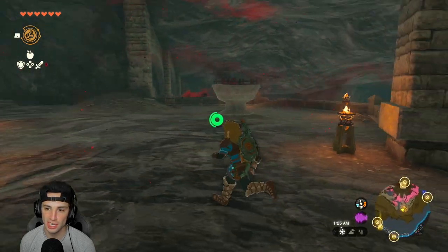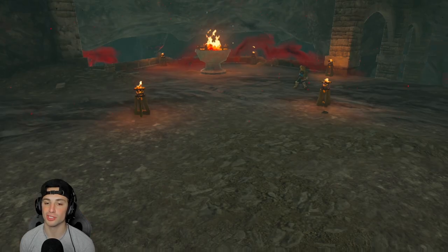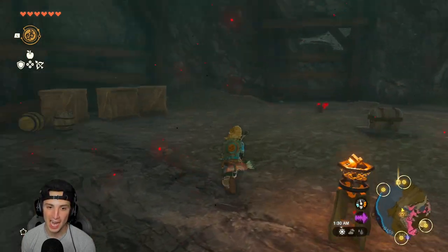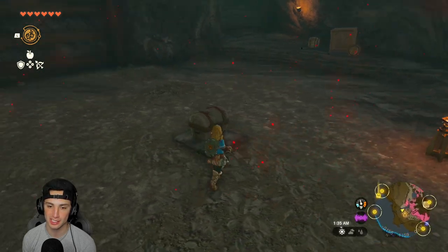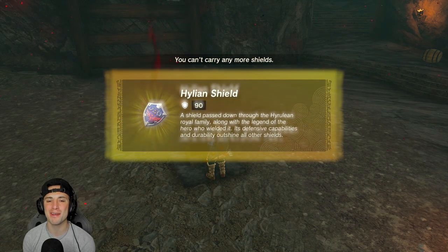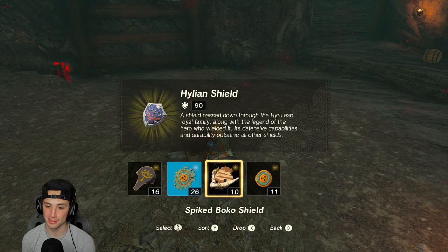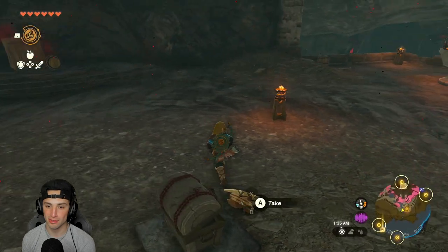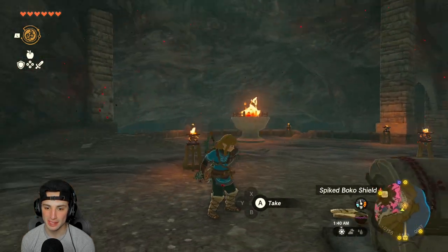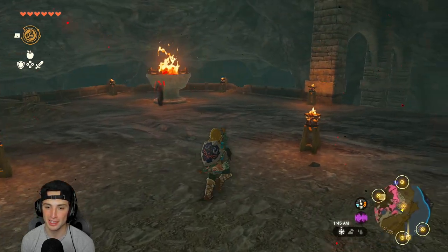Once you're past the Gloom Hands, you can obtain the Hylian Shield. Just come here and light this giant cauldron on fire. Pull out your fire fruit on an arrow, shoot it right there — and there it is, ladies and gentlemen, the chest for the best shield in the game: the Hylian Shield. Drop any extra shields to make room, equip it, and there you go — the Champion's Tunic and the Hylian Shield both equipped. Absolutely glorious.